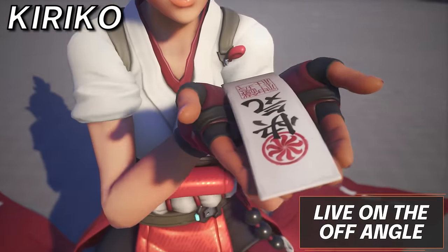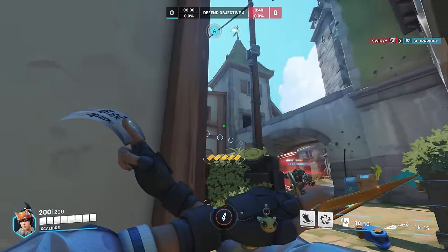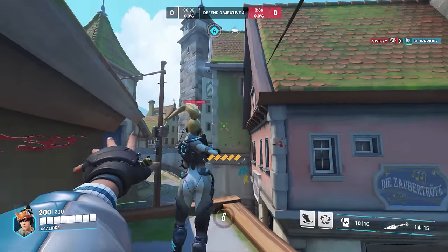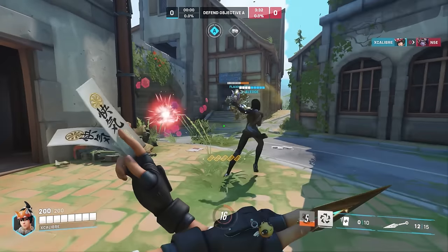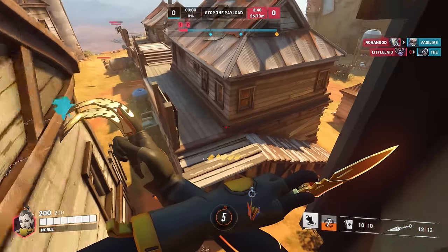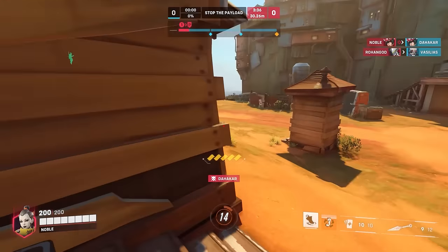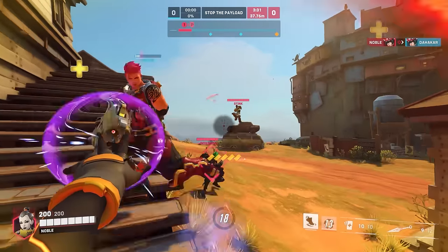Moving into Kiriko, live on the off-angle. Sure, your team needs healing and you have a lot to output, but you need to utilize that small hitbox and decently high kill threat she has. Having a double headshot onto an unsuspecting enemy isn't as hard as it may seem. So off-angling or even hard flanking — which will take some pressure off your front line and onto you, since you have the ability to get to safety with your teleport — is a pretty good option. Just make sure your team isn't getting pressured too hard before leaving the front line.